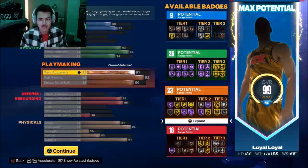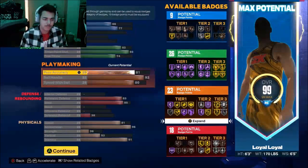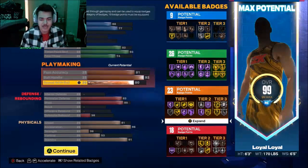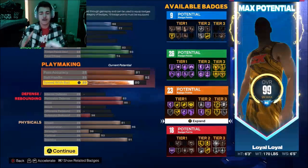Let's go to the playmaking. Pass accuracy: 81 — you're going to throw fast passes, of course. Ball handle: 82. You get all the animations you need. Speed with ball: 80.